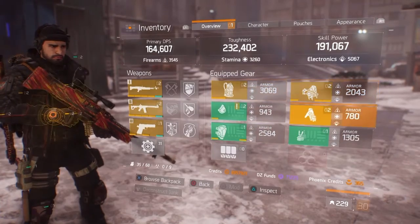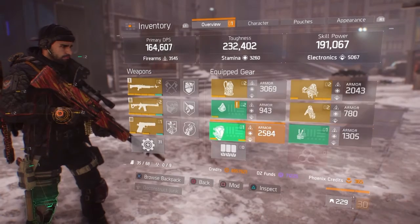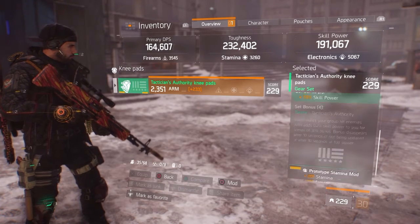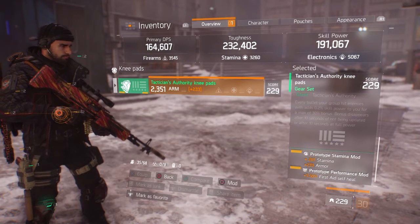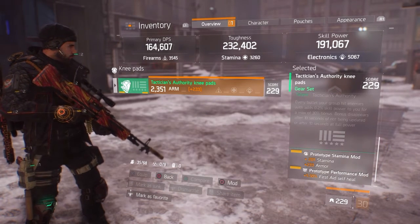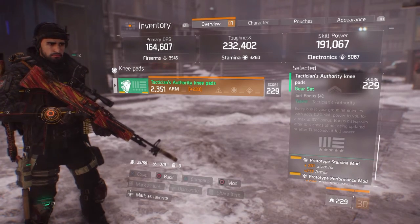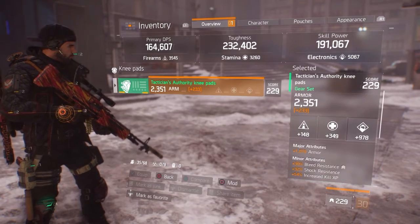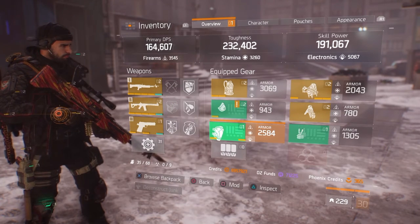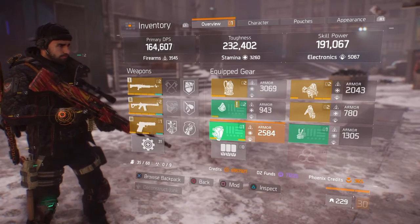What I've got is three-piece Tactician and three-piece Gold — Vigorous, Savage, and Specialized. The reason I use three-piece Tac is because the two and three-piece bonuses are really strong and necessary, but the four-piece isn't. The four-piece gives you up to 30% extra, but it takes too long to build up and you only have 10 seconds with it. With a Tactician build you'll have a ton of electronics anyway, so it won't matter much.